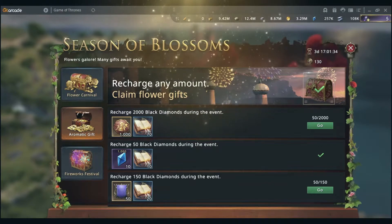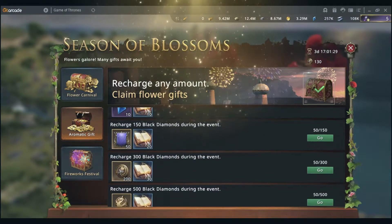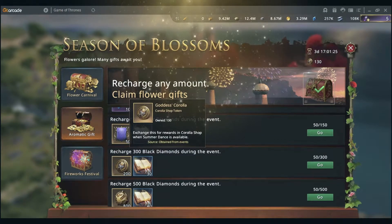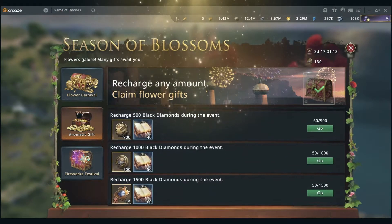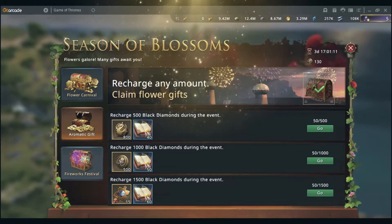This is very important because if you recharge 300 you're going to get 200 corolla tokens, which you need in the Summer Dance to buy stuff. If you recharge any amount you get a hundred, and then if you recharge a thousand you get another 500. So this is really useful.